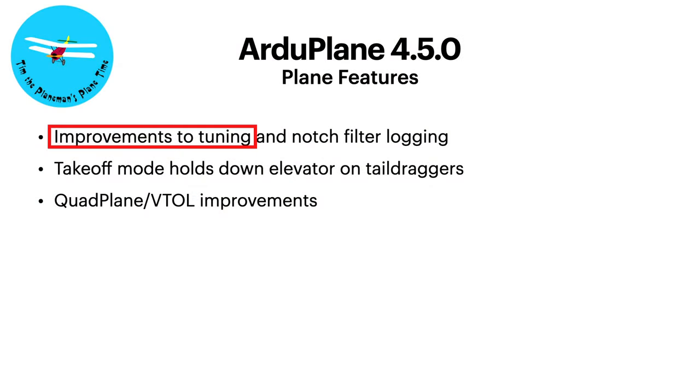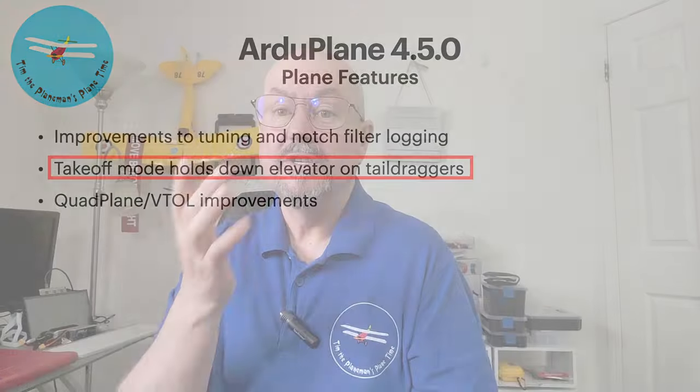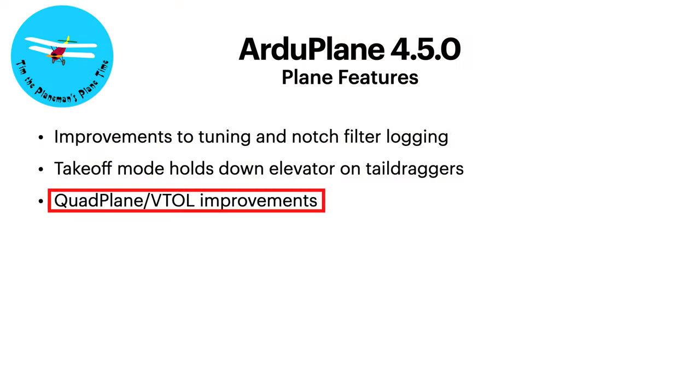To finish off Plane: there are improvements to tuning mostly around quad planes, and to notch filter logging which helps improve quad plane tuning. Takeoff mode fixes a bug where it was holding down the elevator on tail draggers - I'm planning to try that and hopefully post a video. And there are a huge number of quad plane and VTOL improvements. One I'd especially highlight: precision landing for quad planes has been added - that was a capability of Copter but now is available for quad planes as well, which is just awesome.